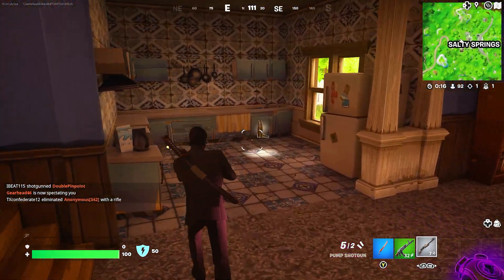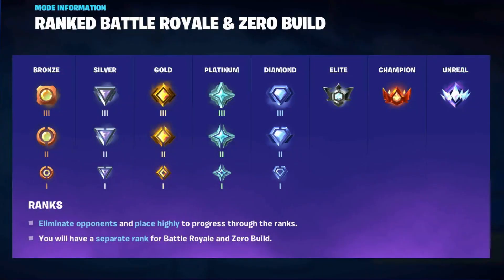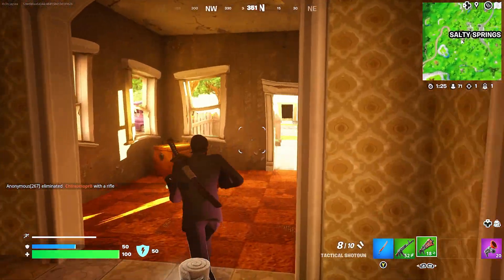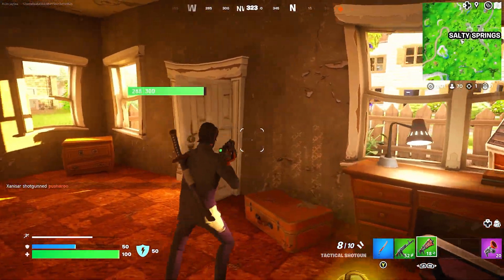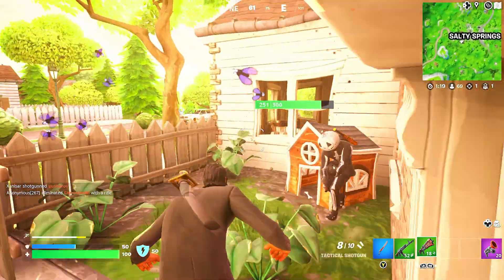In Fortnite, like other ranked games, you have multiple ranks that you can be placed in, starting from bronze at the bottom all the way up to unreal. The in-between ranks include bronze, silver, gold, platinum, diamond, elite, champion, and unreal. Most people are placed into bronze, silver, or gold during their first placement.